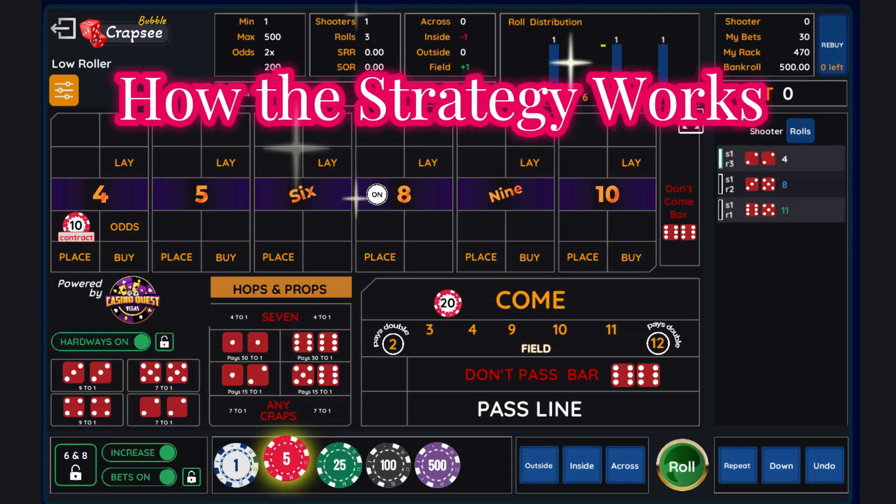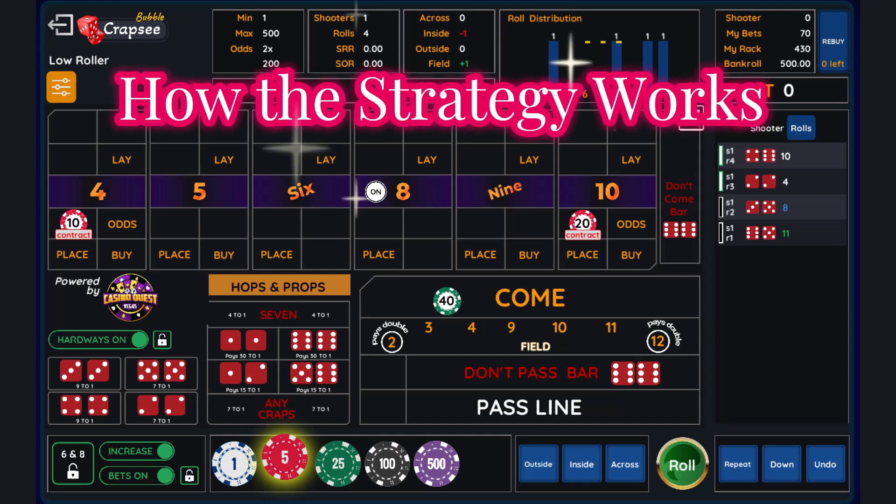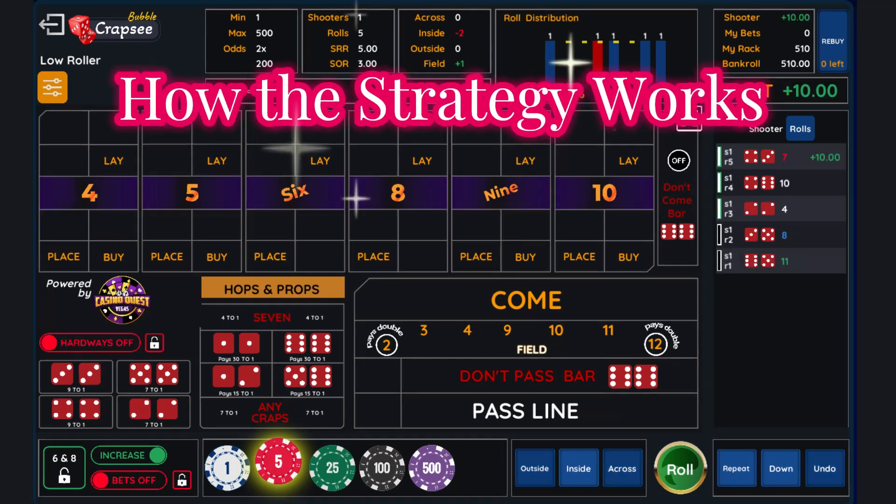So for this example, you have one unit, which is $10 on the four. One additional unit would be two units, or $20, in the come line for the next roll. The next roll is a 10, so your $20 come bet moves to the 10. You now have $30 working. Your next come bet needs to be one additional unit, or $40 in the come for the next roll. The reason we want one additional bet size in the come is if a seven comes out — you would lose the bets on the four and the 10, which are $30, but you would win $40 on your come bet for a net $10 profit.